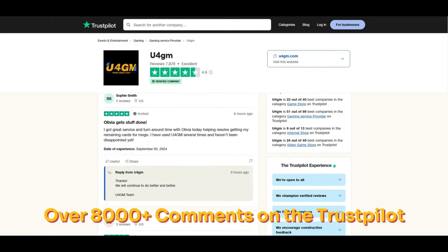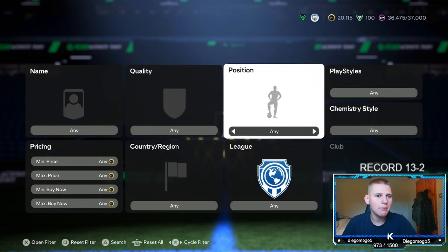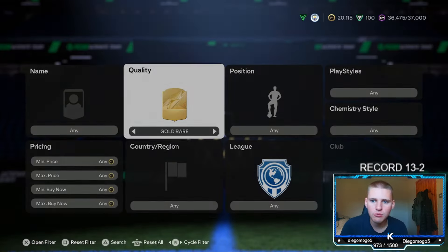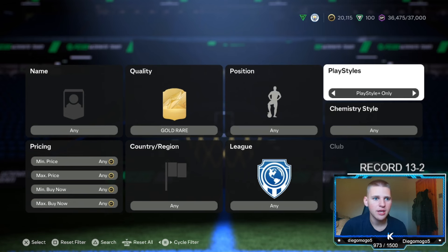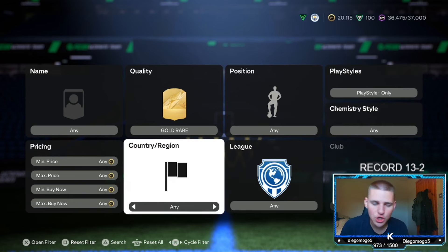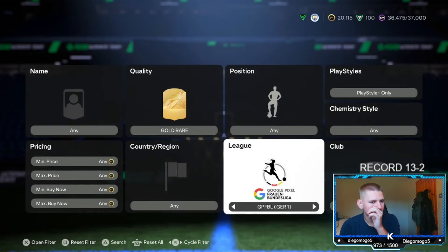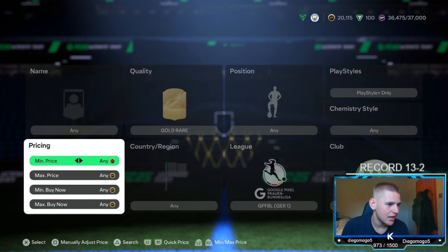Jumping into the second method — the medium budget. This is going to be gold rare, position leave at any, playstyle go to Playstyle Plus, chem style leave at any. League go down to the GPFBL, and the team you want to go for is VFL Wolfsburg. Find the lowest buy now on the market — they're about 5.8K.